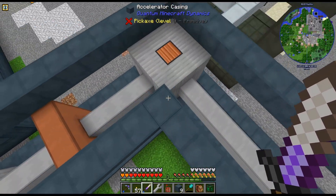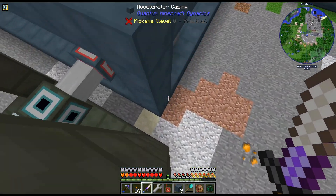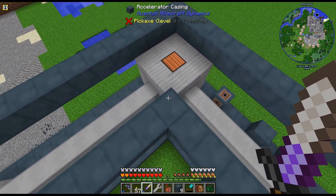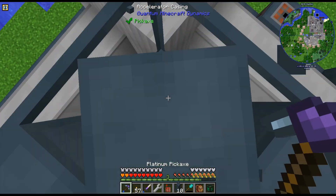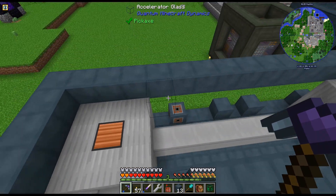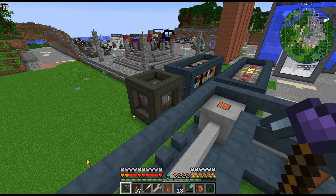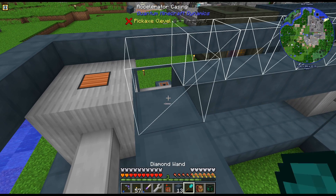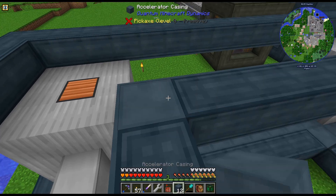That just seemed like it was the way it was supposed to be, because these have it on that corner. But apparently that is not the correct location for these. You can actually place - when we get to it - you can place the coolers in this spot, and it should form when we do this.